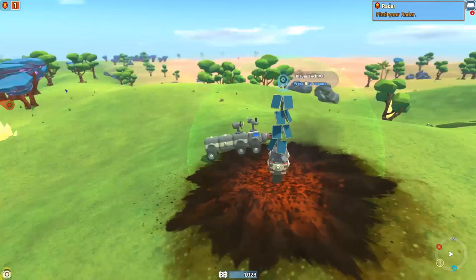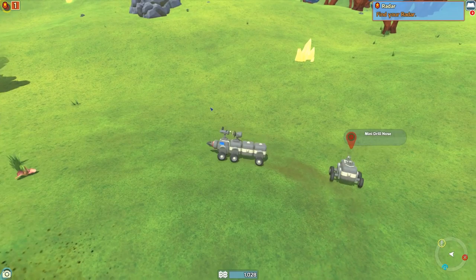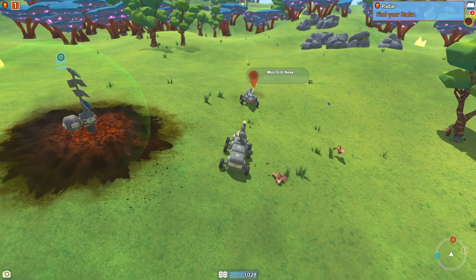We got a bro, we got a bro! Come on, you want to go? Whoa, hey hey hey — hold on there buddy, calm down. He's trying to drill me. There we go. Get some — oh my gosh, I'm not even hitting him.